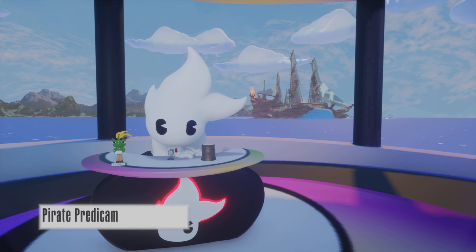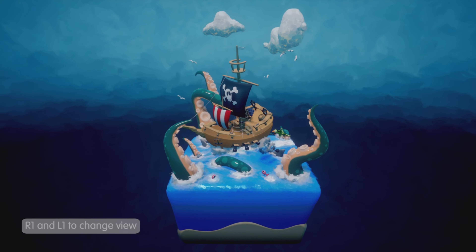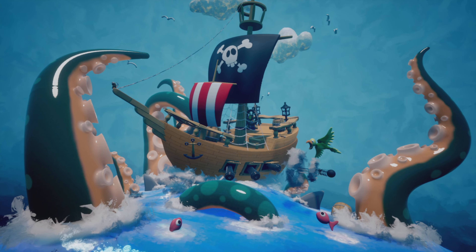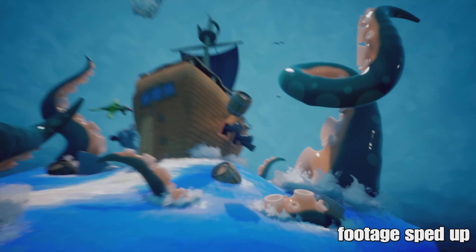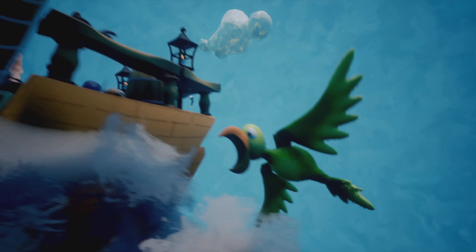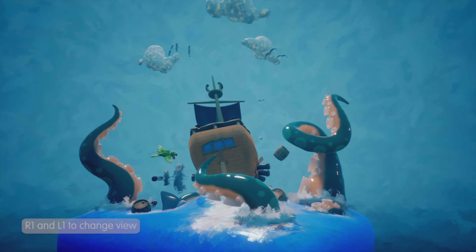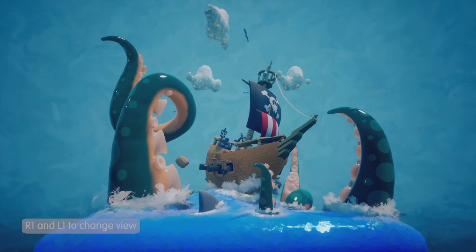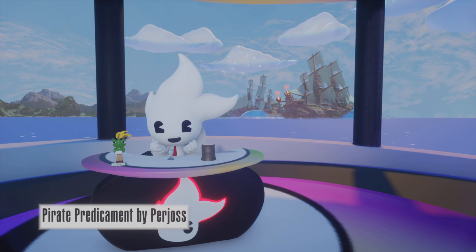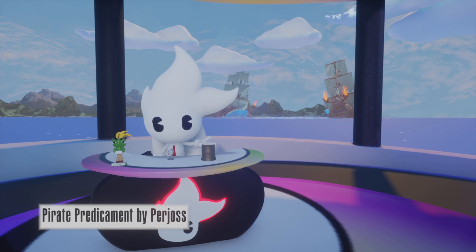Coming up first this week is Pirate Predicament by Pear Joss. This fun dynamic little art piece shows pirates battling the mighty Kraken. With lots of camera angles and some nice details, this is a must play.